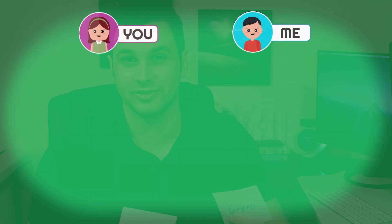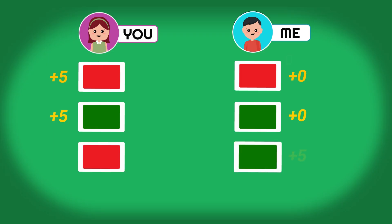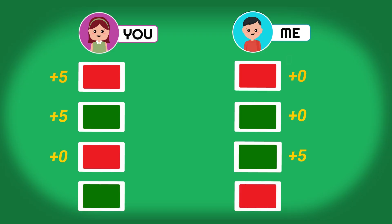Here's the breakdown of those payouts. If we happen to be showing the same color, regardless of what it is, then you will be awarded $5 and I will get nothing. If I show green and you show red, then I get $5 and you get nothing. But if instead I show red and you show green, then I get $3 and you get $2. The goal is to end up with the most amount of money possible and we're going to play several rounds.